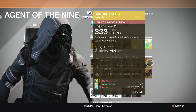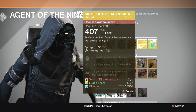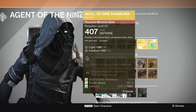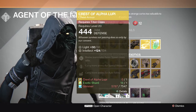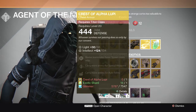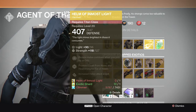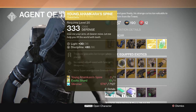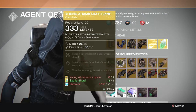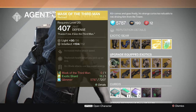Moving on to the upgrades: we have the Sunbreakers gauntlets for the Warlock, we have the Skull of the Dire Ahamkara helmet for the Warlock, we have the Alpha Lupi chest armor for the Titan, we have the Heart of Inmost Light for the Titan, we have the Young Ahamkara's Spine gauntlets for the Hunter, and we have the Mask of the Third Man helmet for the Hunter.